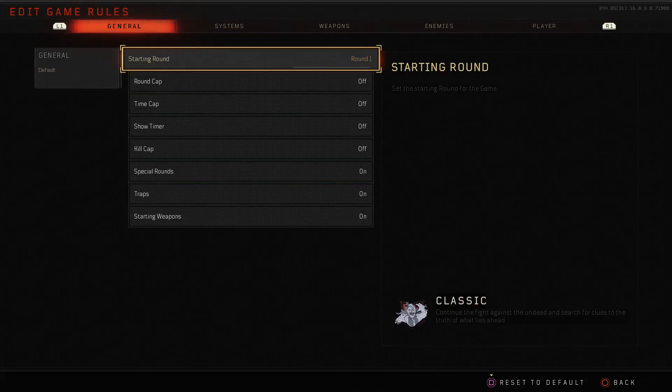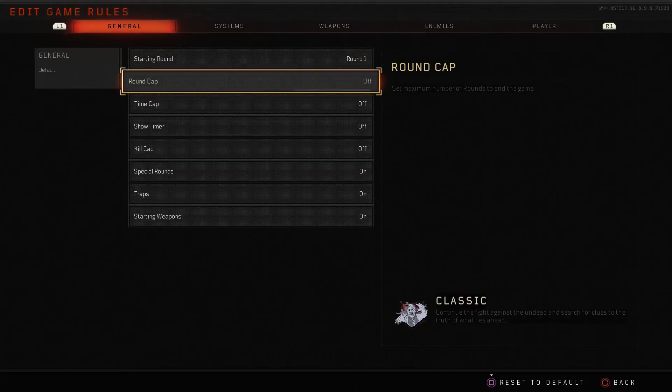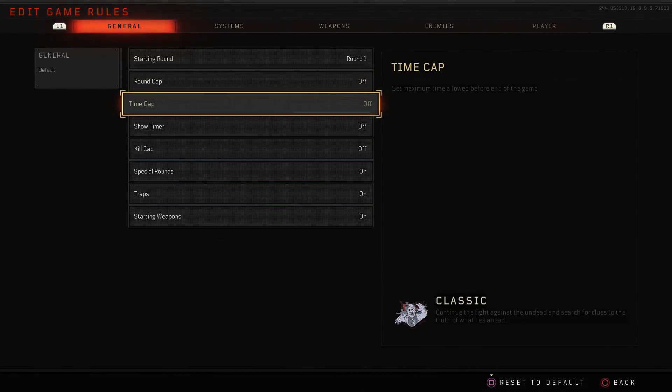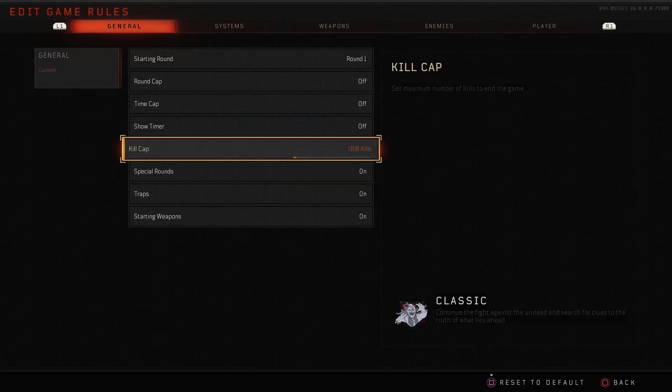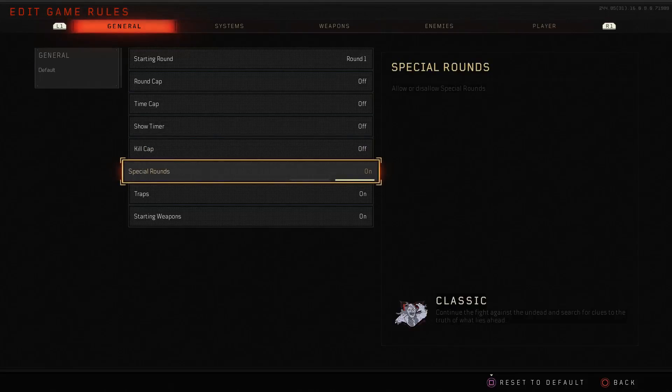First we have the starting round — pretty much as you'd expect, you can set this as high as 50 so you start right off at round 50. You can set a round cap so the game ends when you reach a certain round, to time how fast you reach it. Similarly there's a time cap and an on-screen timer, which is a really cool addition. There's also a kill cap where the game ends at a certain number of kills — great for speedrunning.